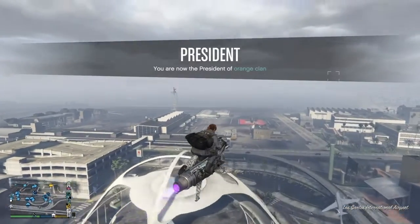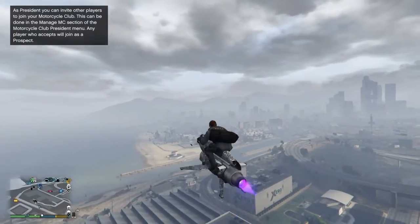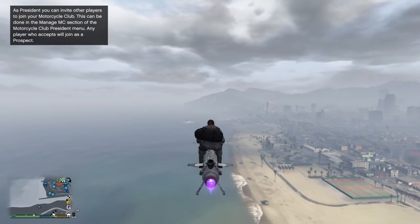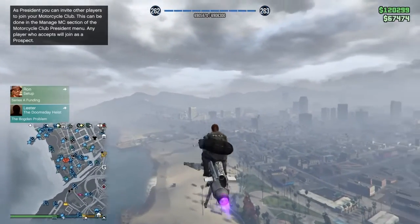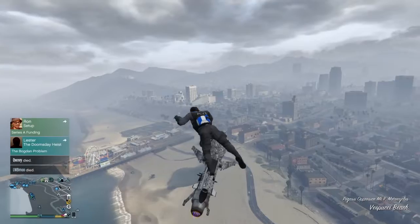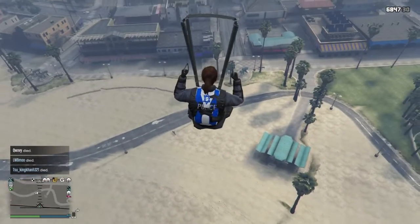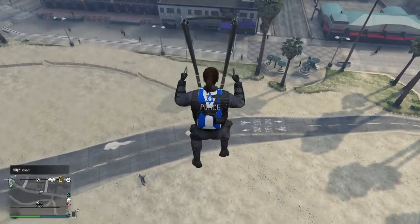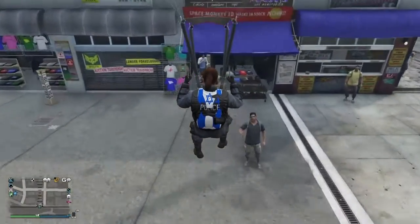Once you load into free mode, make sure you have the Oppressor Mark 1 or Mark 2. I'm using the Mark 2 because it's easier. You want to fly right in front of the mask store, open up the big map — not by pressing the pause button, but by clicking down on the d-pad — make sure you're flying right in front of the mask store, then jump off the Oppressor. I flew into the hats but unfortunately delayed it, so I had to do it over again. It's okay if you have to redo it — you can do it as many times as you want.